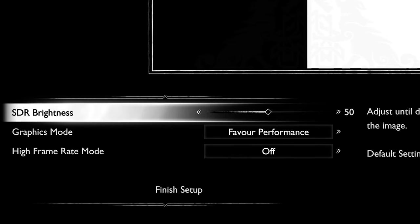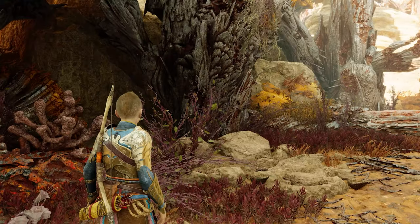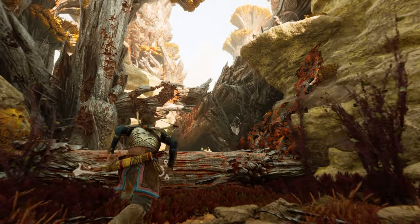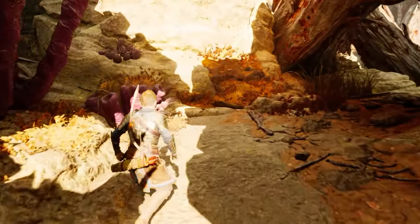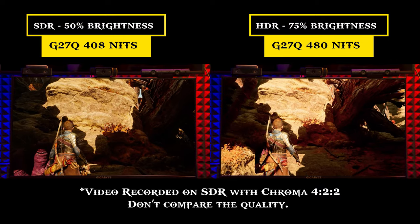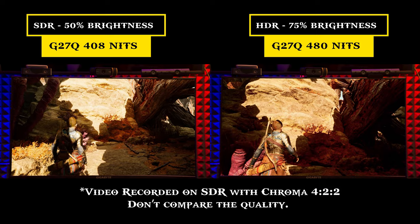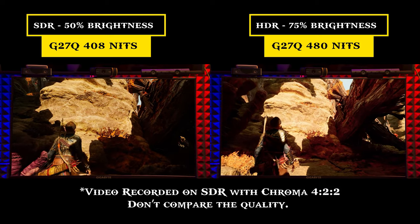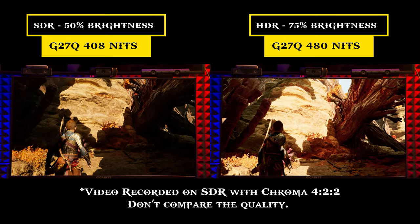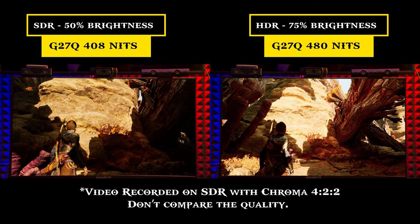For SDR brightness settings, 50 is a good spot, but even going higher to 75 will not crush the details. I keep it at 50 percent on my IPS monitor. Don't go under 50 percent. Regarding SDR quality versus HDR, I would say it's very close in terms of contrast and level of detail. If your TV looks brighter and sharper in SDR, feel free to use SDR — that might be better than a dark HDR for you.